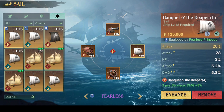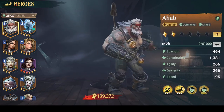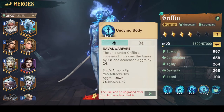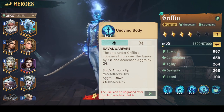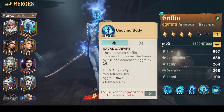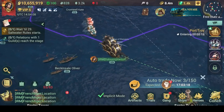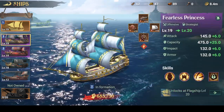With that being said, I'd really suggest looking at the heroes you have. For example, on my strategic ship I use Griffin, and Griffin — if I go here — the ship under Griffin's command increases armor by 6% and increases aggro by 24. So in the end, it is not horrible to have armor on your strategy ship specifically. Sometimes a piece that may seem bad does actually work.